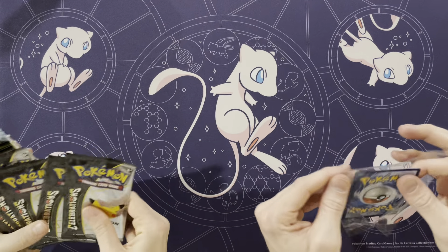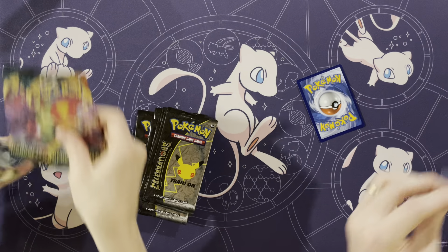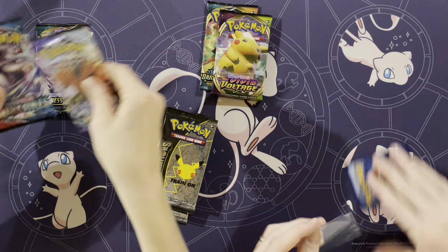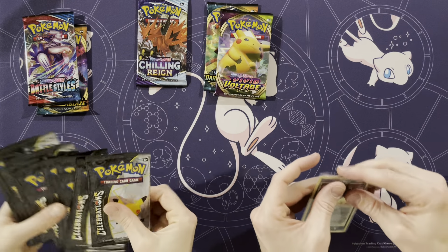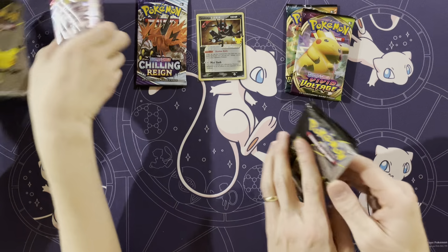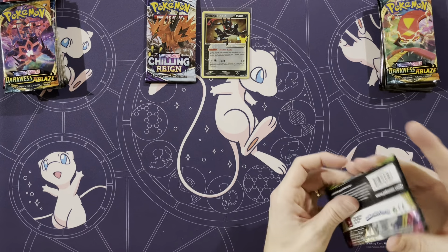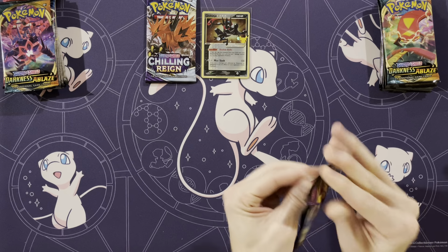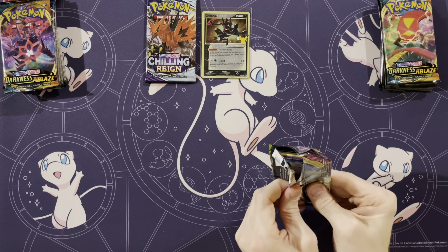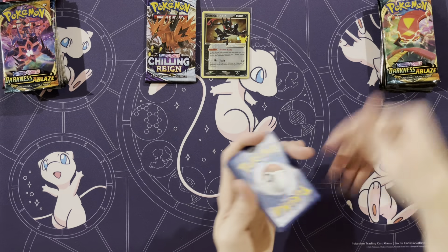I don't know if this ETB is gonna top that last one. So just like the other box, whoever has the worst pulls from these two packs will get the Chilling Reign — one of my favorite sets to open. I will always be a fan. I should have opened Darkness Ablaze. Too late now. That's okay, I'm not a big fan of Darkness Ablaze.